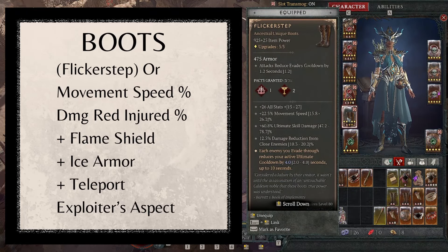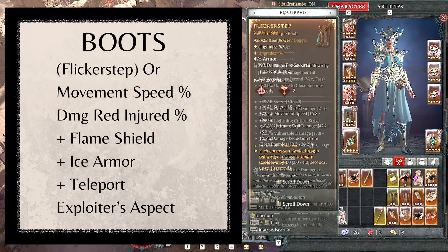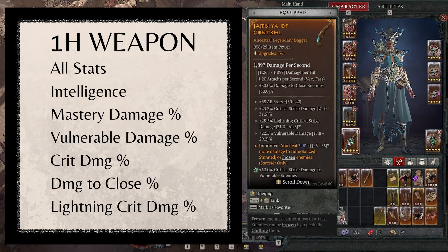For boots, I'm using Flicker Step since I'm using Unstable Currents - each enemy you evade through reduces active ultimate cooldown by 4 seconds, up to 10 seconds per evade, so Unstable Currents will basically be on all the time. You also get all stats, movement speed, ultimate skill damage, and damage reduction from close enemies. For the one-handed weapon, use a dagger with highest item power possible. Look for all stats, intelligence, mastery skill damage, and vulnerable damage - alternatives are crit damage, damage to close, or lightning crit damage. Aspect is Control for 34% more damage to immobilized, stunned, or frozen enemies.